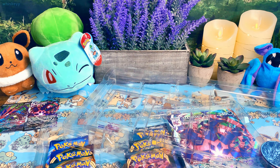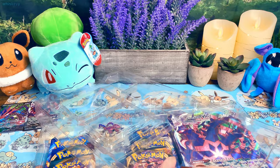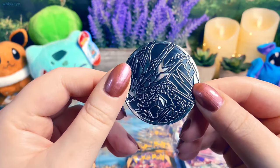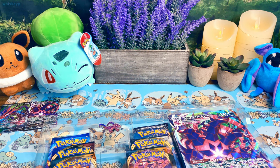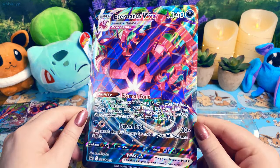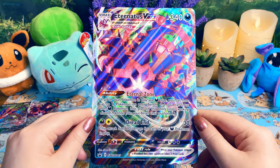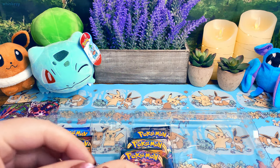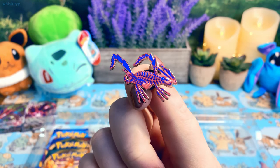I'll just put these here for now. And then of course we also get the jumbo coin — I don't know what I'm going to do with this, it'll probably go in the box I have. And then we get the extra large promo as well. I just noticed recently that some of these big promos are not the same size, which I didn't know — I always thought they were just the same, but apparently they're not. And then we have the Eternatus pin. It's kind of hard to tell what's happening, because Eternatus is kind of weird.